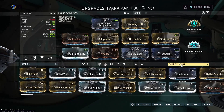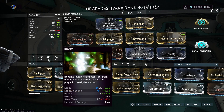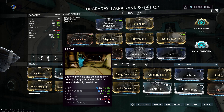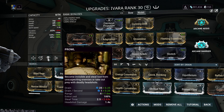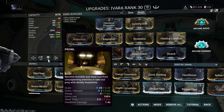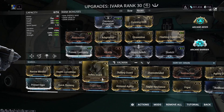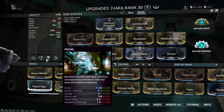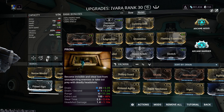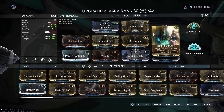All you want is 40% or higher duration, max efficiency to keep your energy drain as low as possible, and stacked range. You need positive power strength — otherwise your steal chance, labeled here as 'extra loot,' can drop below 100%, meaning you can fail the steal and have to try again. For example, if extra loot drops to 40%, you only have a 40% chance to actually steal something, and that's not a good idea.